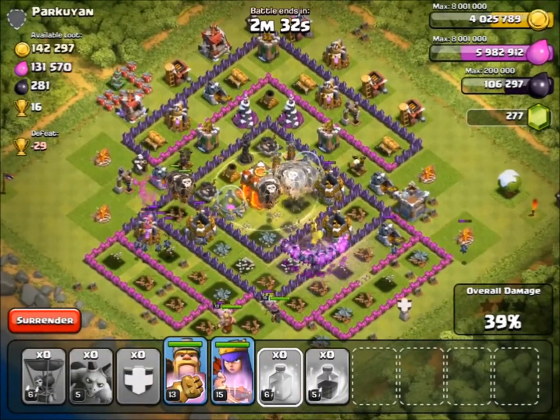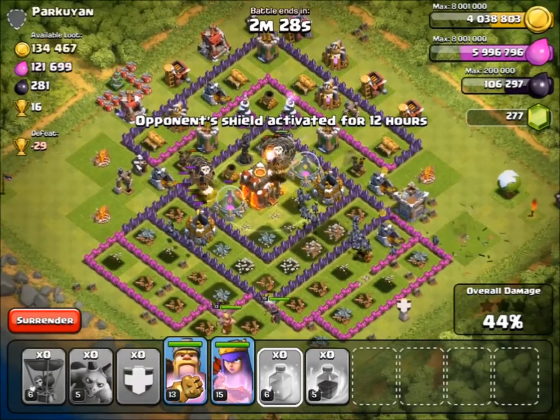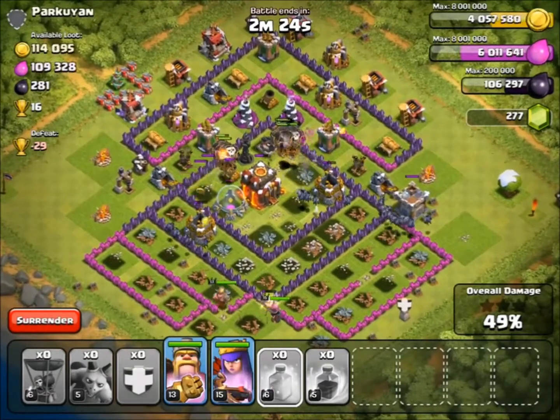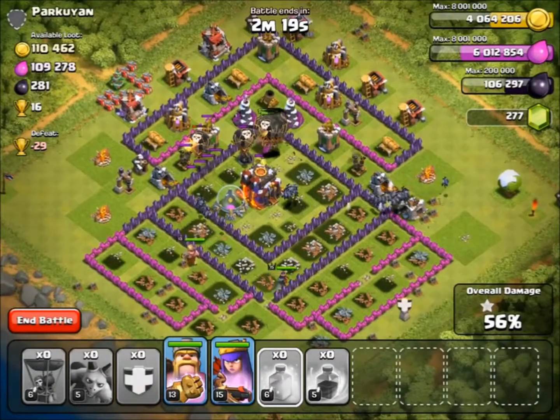I plopped this heal spell down in the middle, because I knew there would be an absolute barrage of hidden Teslas, and Air Defense, and Archer Towers. And even though they are low level, they still do some damage, so I've got to watch out for that. These Wizard Towers actually do quite a lot of damage.